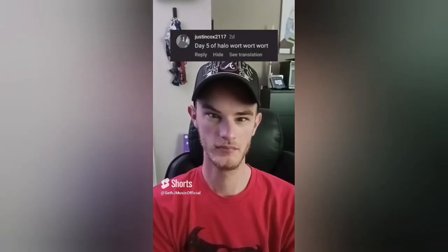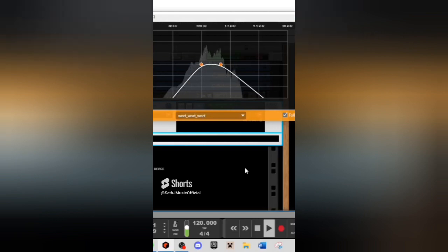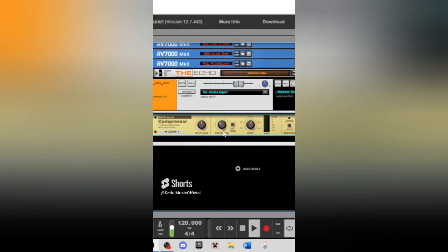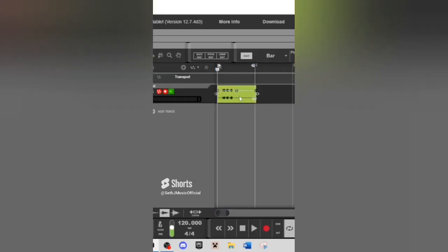Let's see what type of music we can make using Halo. Let's import this sound and isolate the middle frequencies. We're seeing a lot of clippage, so let's compress it. I'm aware that clippage is not a real word, but it is now.